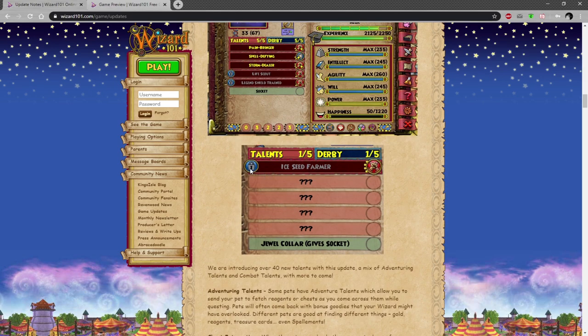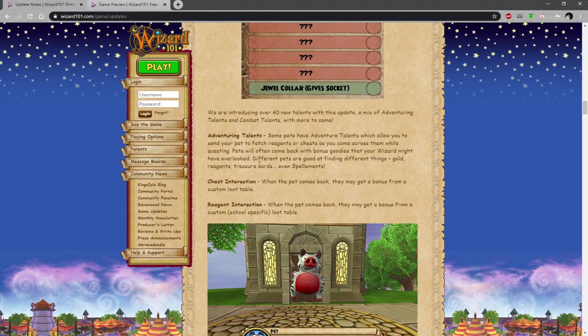Pet talents: there are locked talents which I'm a bit confused about, and there are 40 new talents in this whole update combining a mix of adventuring talents and combat talents, with more to come. Some pets have adventure talents which allow you to send your pet to fetch reagents or chests as you come across them while questing — wooden chests, I assume. Pets will often come back with bonus goodies your wizard might have overlooked. Interestingly, different pets are good at finding different things: gold, reagents, treasure cards, and even spell elements — that is really, really nice.